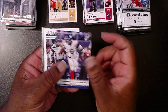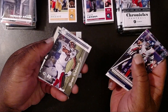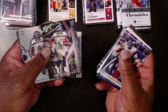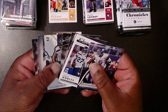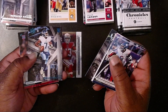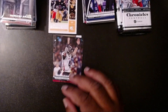Pack three: Kayvon Thibodeau, a Brock Purdy, Brian Robinson Jr. looking like he's laying down for a nap, another Kayvon Thibodeau, Kenneth Walker III upside down, another Kenneth Walker III, a teal Malik Willis, and a teal Desmond Ritter. That's pretty cool — we've gotten three rookie cards so far. Let me sleeve these up.